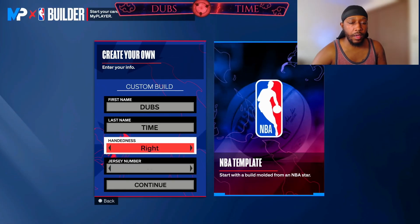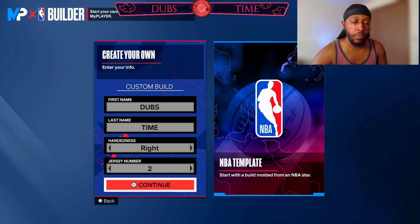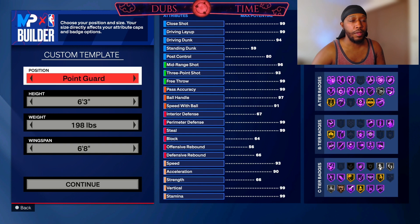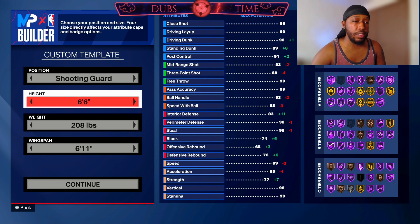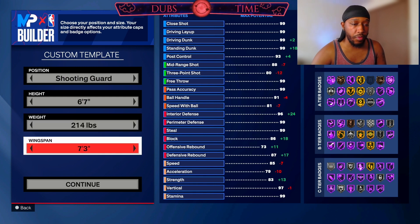You need to choose right or left handed — I always go right. We're going to go with jersey number 2 in honor of Kawhi, because we're thinking about lockdowns right now. Shooting guard is going to be the position. Height we're going to go 6'7, weight 214, and wingspan we're going to go with a 7'3 wingspan.